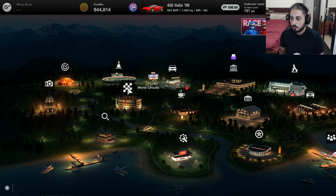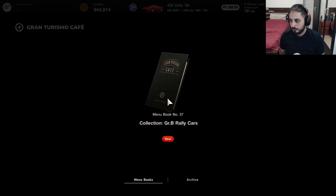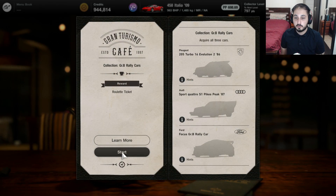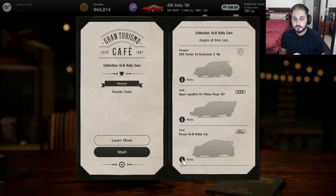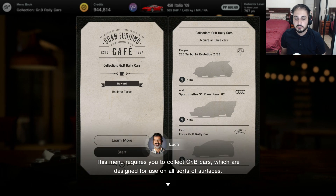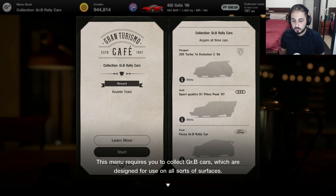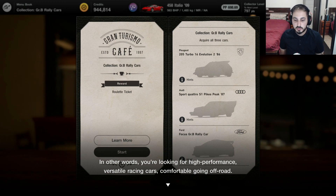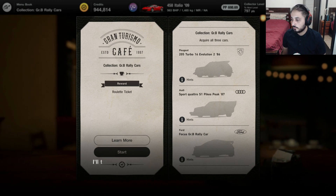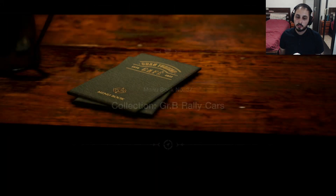What's up guys, my name is Cobbs and welcome back to my GT7 playthrough. We're going to be continuing with the cafe and I think we have an interesting menu book for this one. It's rally cars. So we've got a Peugeot, we've got an Audi Sport Quattro and we've got a Ford Focus. This menu requires you to collect GRB cars which are designed for use on all sorts of surfaces. In other words, you're looking for high performance versatile racing cars comfortable going off-road. I'll tell you more once you've reported back to me having acquired all three, good luck.